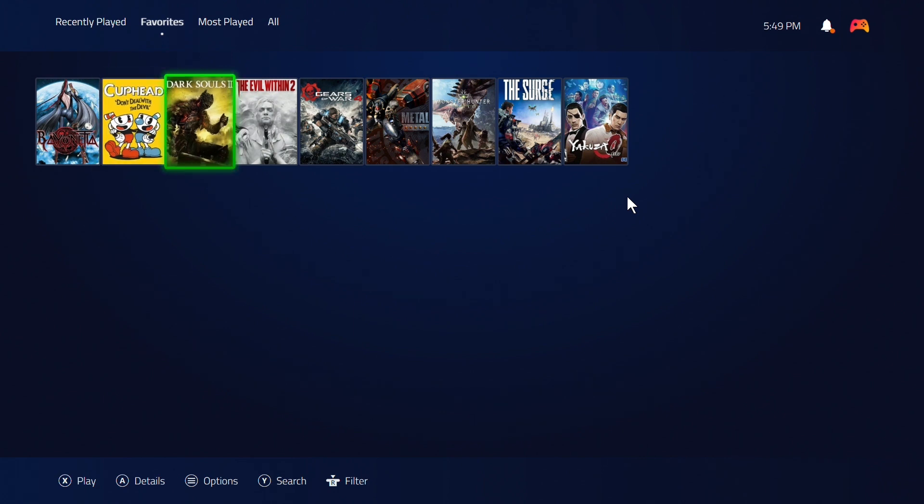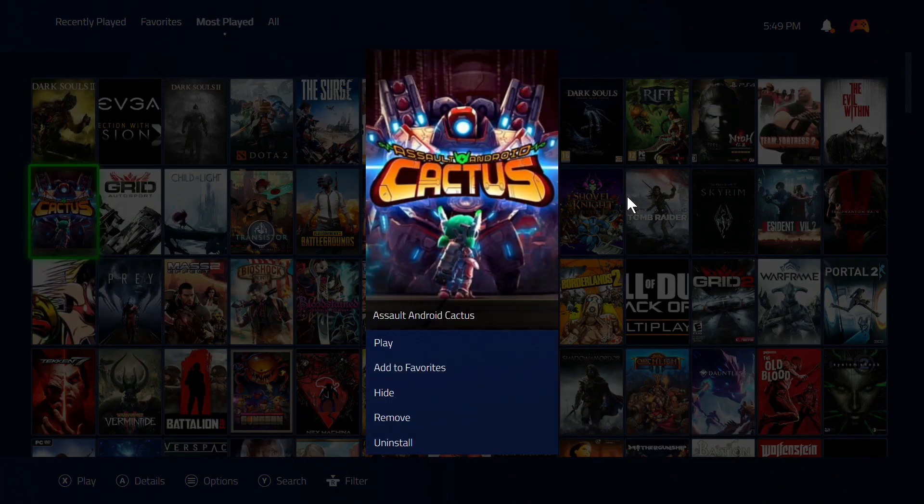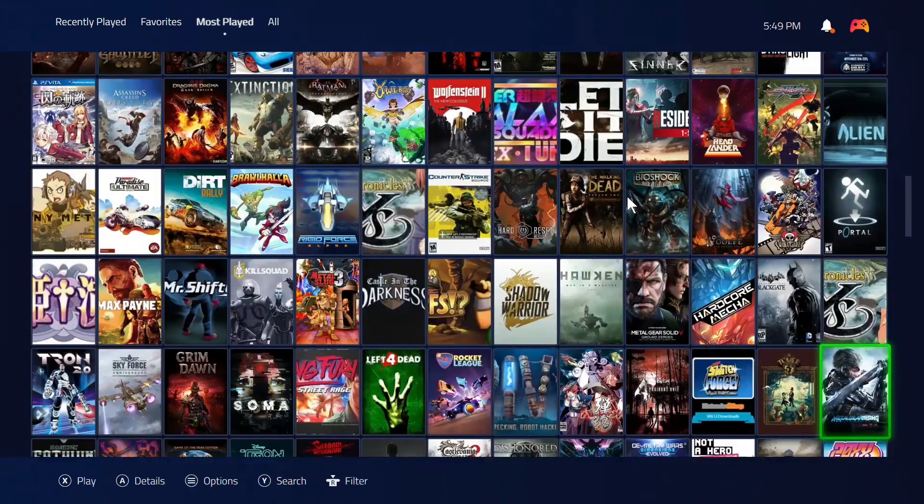I can also see my most played games — some of these are applications, but you get the idea. Dark Souls 3 is my most played game, which is interesting because in the past Playnite did not pull metadata from the clients so it didn't keep track of how long you played. They've changed this — it now sorts according to how long you've played each game. Dark Souls 3, then Dark Souls 2, Dota, The Surge, Monster Hunter, and so on.